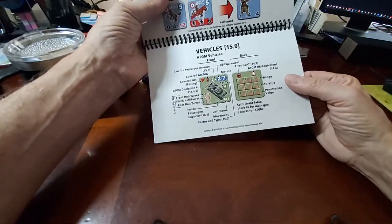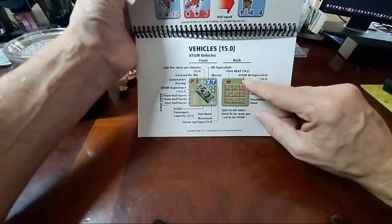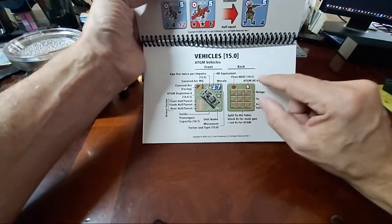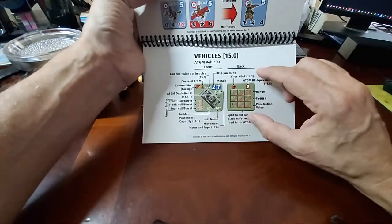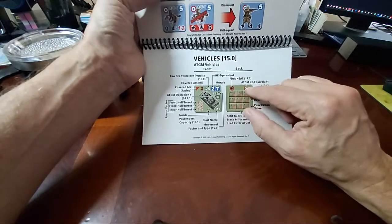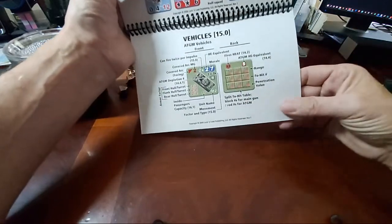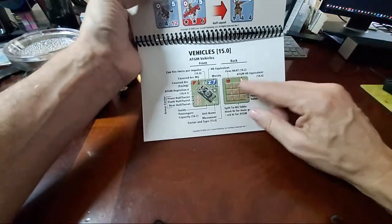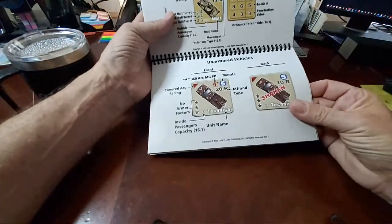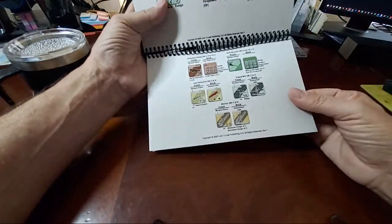Weapons rundowns — I found this to be very confusing when I first started playing, because there was nowhere in the original 3.0 or even 4.0 rules that really explained what the circle H is and the red squared MH equivalent was, and why they're two different numbers. It's good, good stuff to have all this pointed out concisely and clearly.